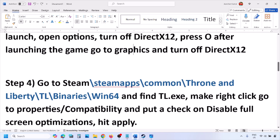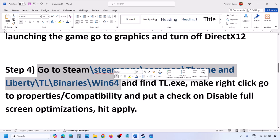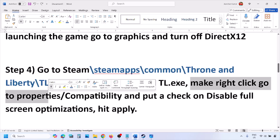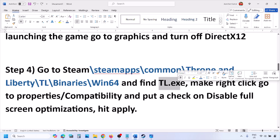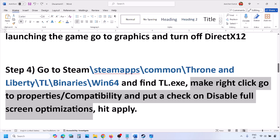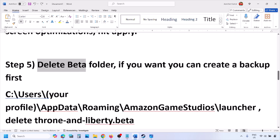The next step is to go to the game installation folder, find the game's EXE file (dl.exe), right-click on it, go to Properties, then go to Compatibility, and put a check on the box which says Disable Fullscreen Optimization. Hit Apply and then launch the game and check.